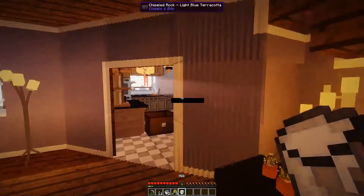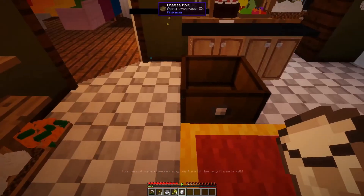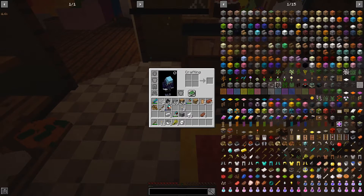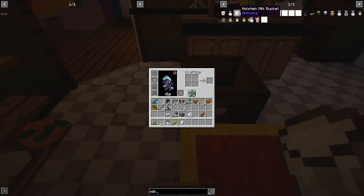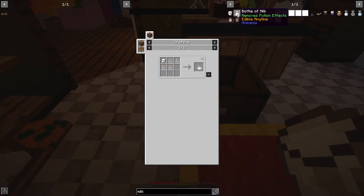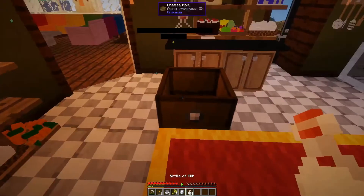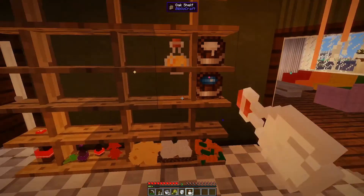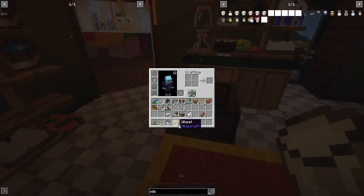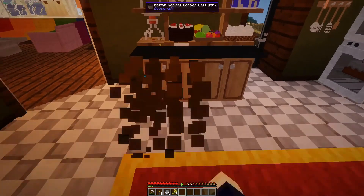I was only able to get one thing of milk from the cows. You cannot make cheese using Animania milk — this is Animania milk that I got from the longhorn cow. We're just going to use the Pam's Harvest Craft one instead. If I go back to the omelets — we're just going to do a normal one. So we need onions, eggs, bell peppers, and a skillet.